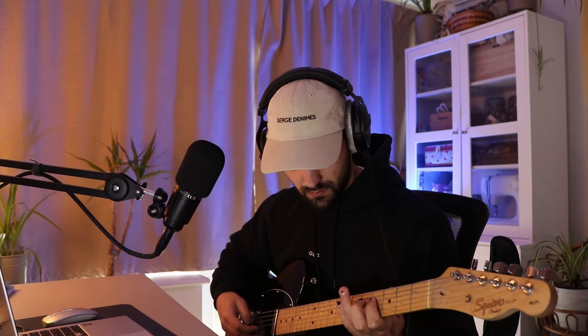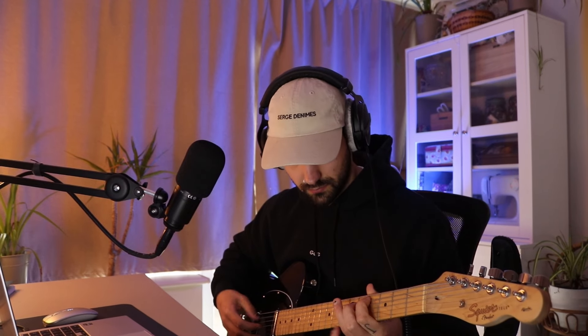The intro guitar kind of moves us into the next section and fades out. A little bit of processing on those guitars — I washed out the intro guitar with a ton of delay and some Solaris for a nice washed out, reverby sound. Then the arp — really simple: just a compressor and some imaging to give it a little bit more wideness. At this point I wanted to layer in another guitar arp and bring it up an octave, so I added another really simple guitar arp to add to the layering, and then introduced that into the hook of the song.